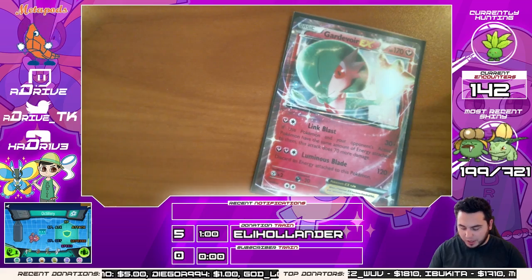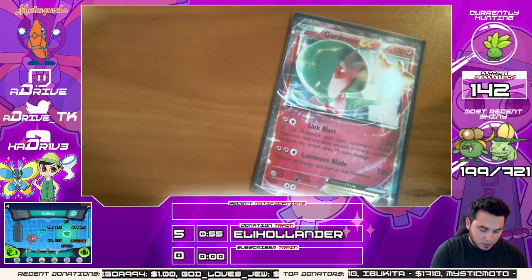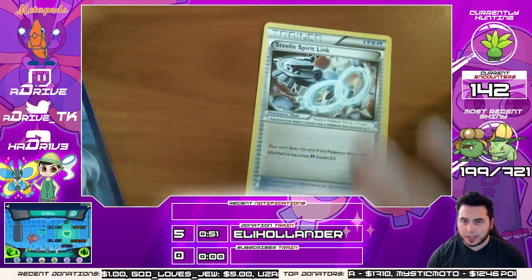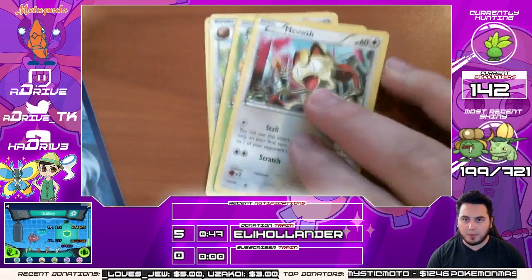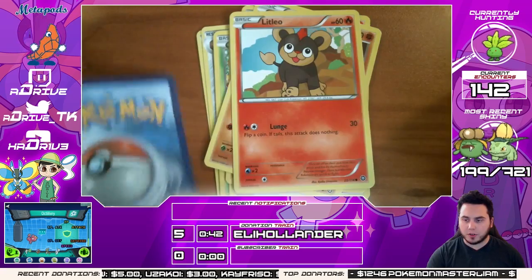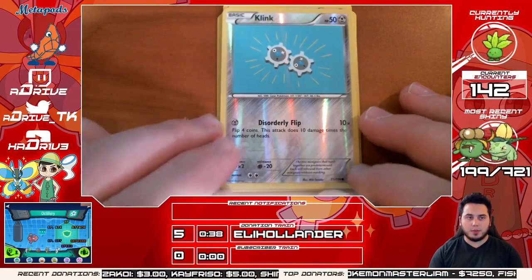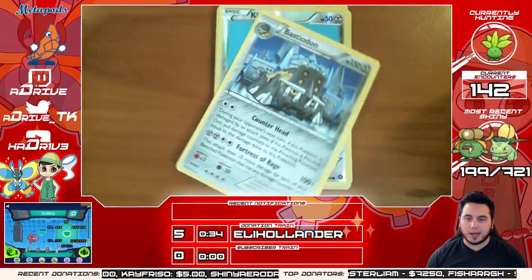This will be the last pack for now. We got a Steelix, a Shield Dawn, a Zvilus, a Hoppip, a Meowth, a Chimchar, a Nosepass, and a Litleo. The reverse holo is going to be a Clink, not too shabby. And the rare is going to be a Bastiodon.